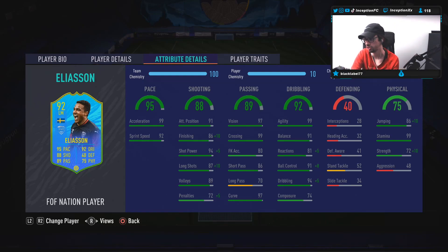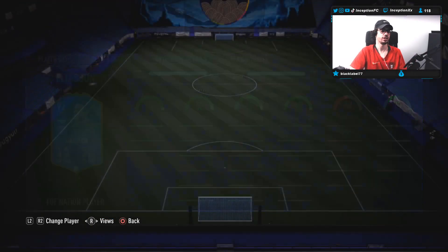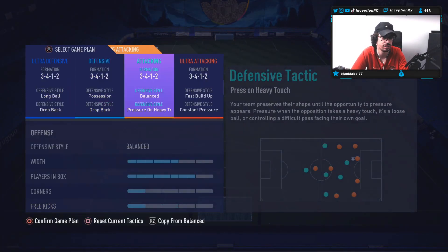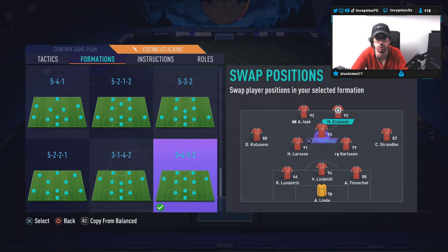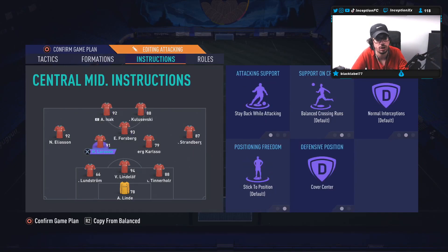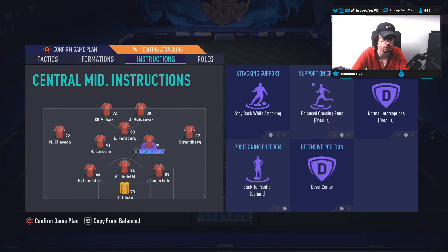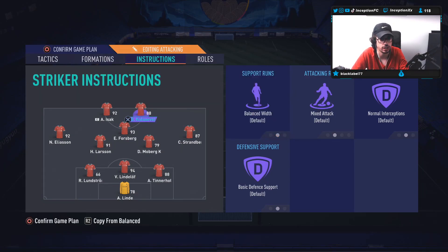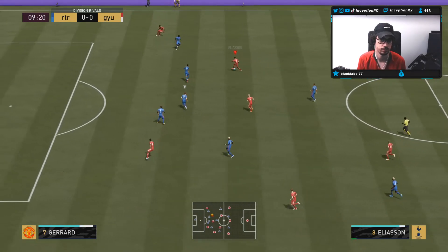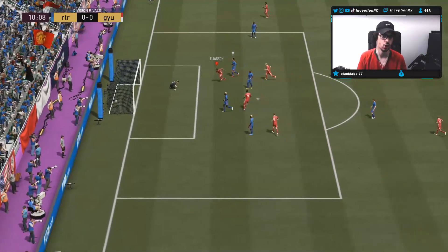For physical stats, he has 72 base strength, but 82 strength with the chemistry style, while giving him 96 for jumping in the wide position. With Eliasson, we will be using him up top in the striker position as well as the left mid position. We'll have him up top at striker and rotate him to the left mid position. Strikers are on balanced instructions. With the left mid, we do have him on come back on defence. He doesn't have defensive stats, but he does have 99 stamina to be able to push forward and come back really nicely with those medium-medium work rates. Let's go, Eliasson.